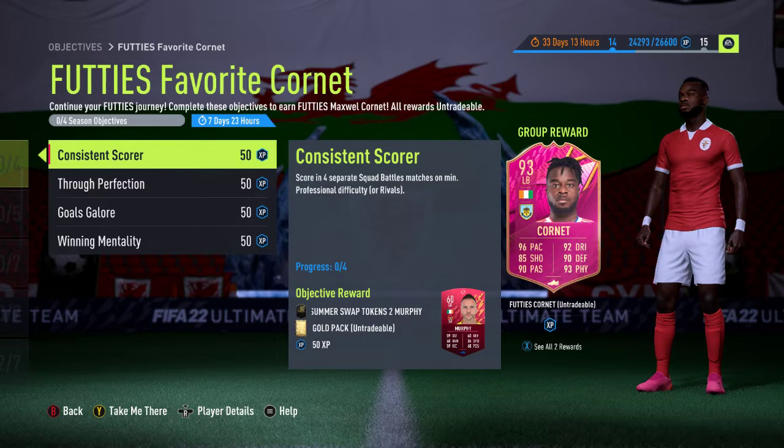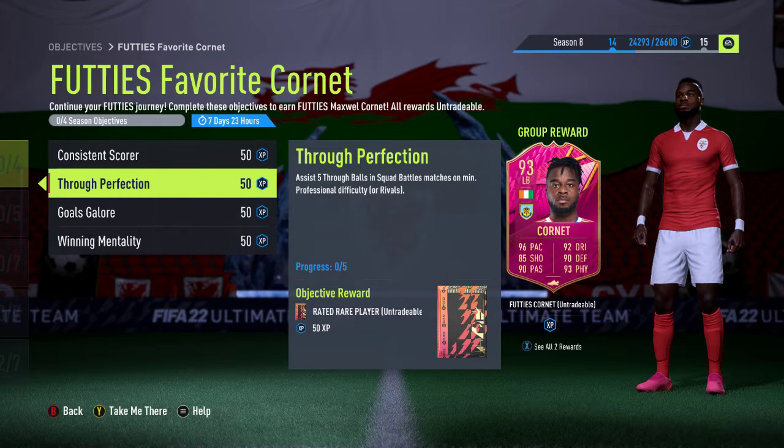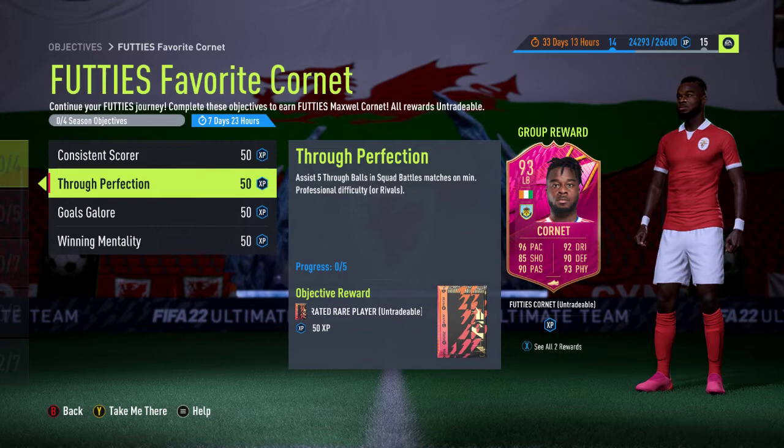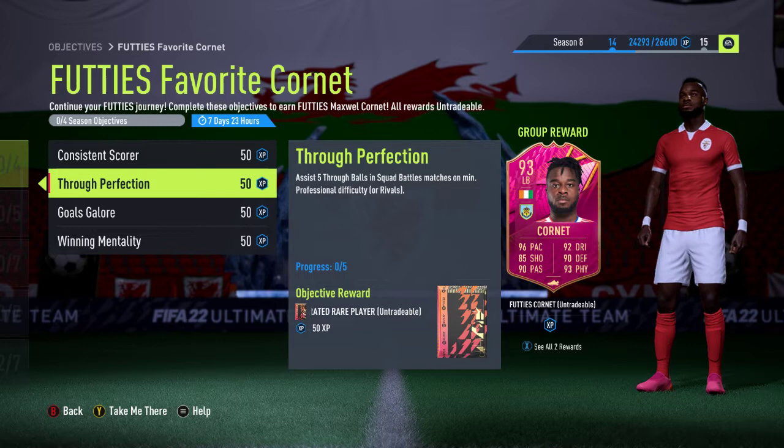Second up is Through Perfection, which is a through ball related task. You have to assist five goals using through balls in Squad Battles or Rivals on minimum professional difficulty. You can do this all in one game or spread it out over multiple games. It doesn't specify defenders, midfielders, attackers, or any particular league — it's just through balls and goals. You get a 75 plus rare rated player for completing that objective.